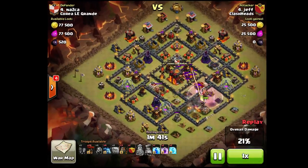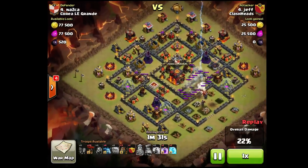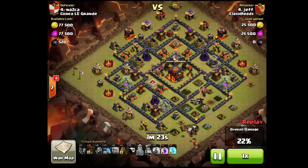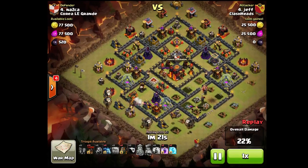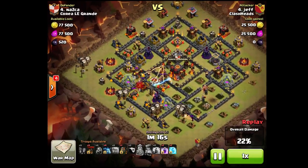He could have used his zap a bit earlier — not waiting for the Queen to die — but yeah, pretty much a nice trade. So it's Poison, Golem, and Heroes for Clan Castle, Archer Queen, Air Defense, and that's all. From this point on, he's just proceeding with his normal Quad LaLoon.